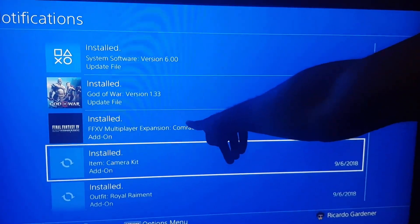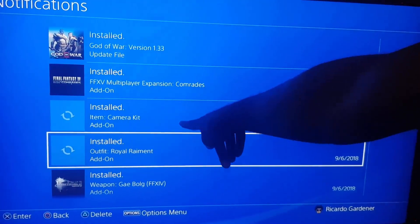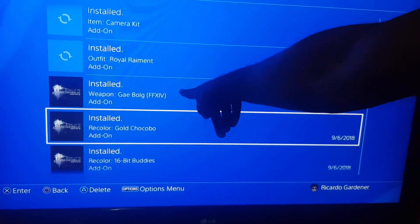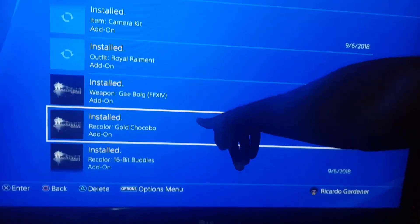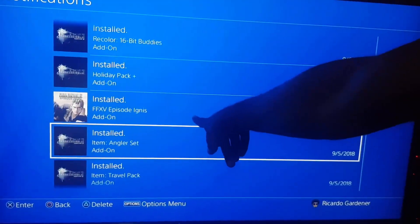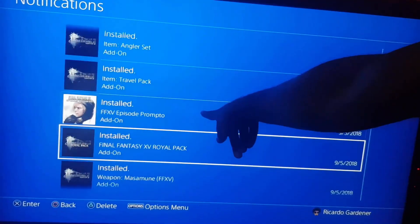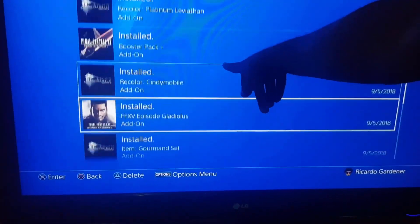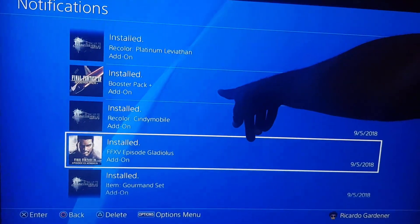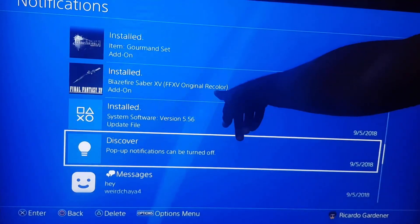You can see them starting from here — it says multiplayer expansion Comrades, camera kit, outfit, royal arraignment, the Ragnarok weapon, the golden chocobo, and other stuff installing. You can see everything included with the pack, including the extra episodes as seen here. It's around 30 gigs or more of data, so it will take some time.